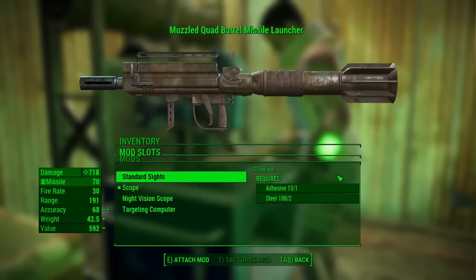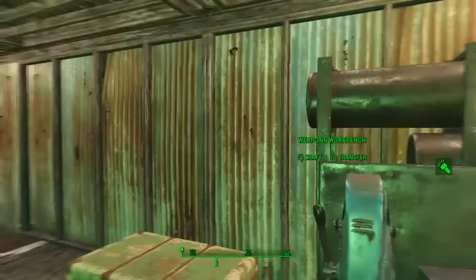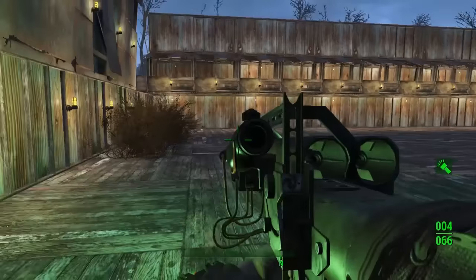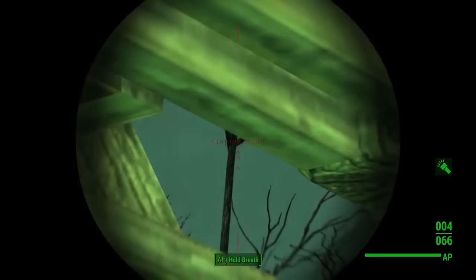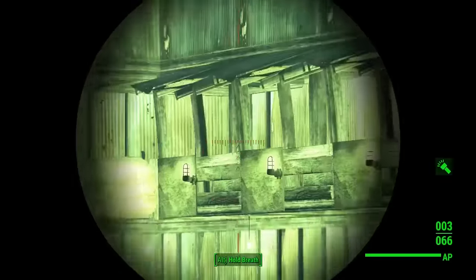You can also get a night vision scope, which obviously helps you see better at night. It's basically the same as the normal scope except it comes up slightly greener when in really dark areas.